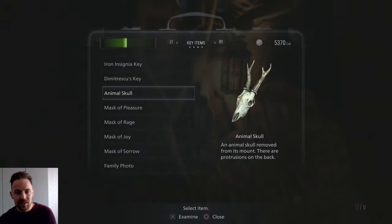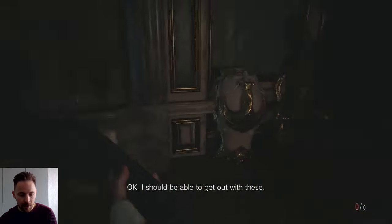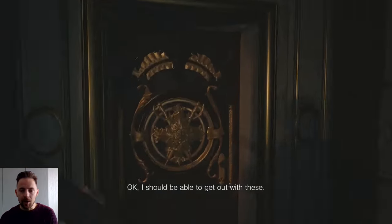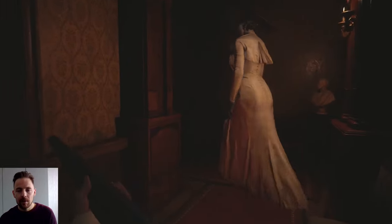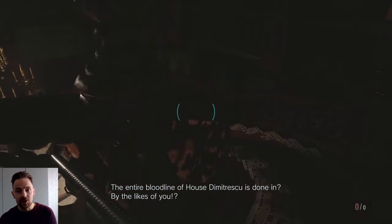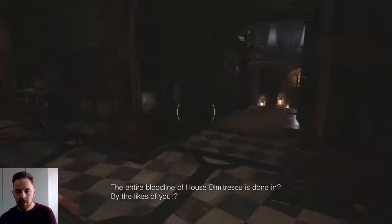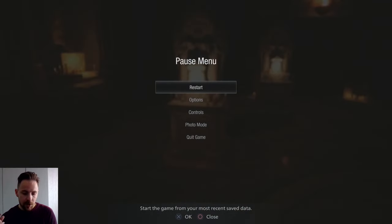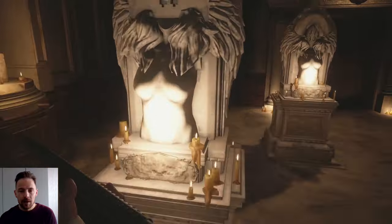That's going to start the big first boss fight - Lady Dimitrescu! Just heading back down now. The Lady is out here - just wait for her to move on. She won't hear you on this difficulty. She's a whole lot of woman. Down here on this one you need to use the masks in order from left to right: Sorrow, Pleasure, Joy, Rage - S, P, J, R. Place them all and wait for the door to open. You can wait in the Duke's office to save. Save the game - we're on 41 minutes.